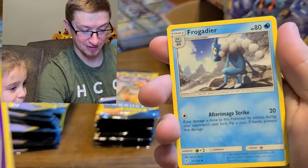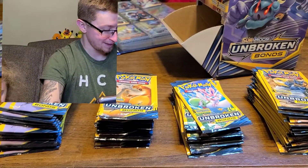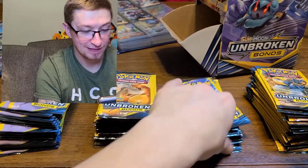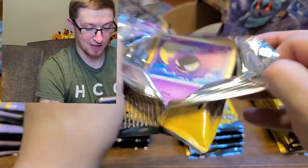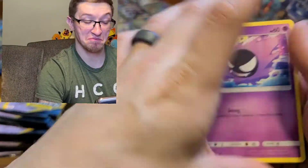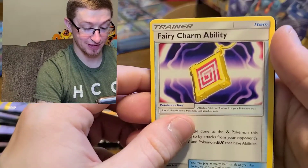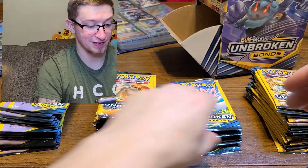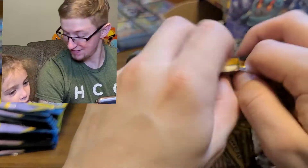There you go - this camera's just going crazy. Frogadier and Stantler - that's pretty cool though, you got the reverse Arbok. Let's just keep going. Ghastly. Meowstic and Fairy. This camera's just going crazy in and out of focus - I think because I'm off to the side a little bit. I need to move more to the middle of the room.